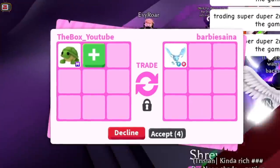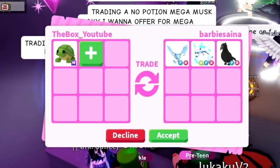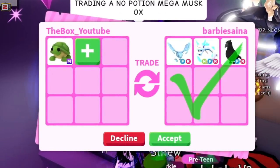Barbie Sena is offering a Frost Dragon, a Neon Frost Fury, and a Crow. The Neon Frost Fury and Crow are worth about a Frost Dragon. I'd rather take the two Frost Dragons from the previous trade though.